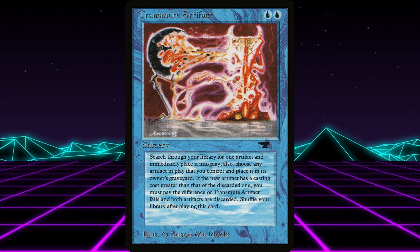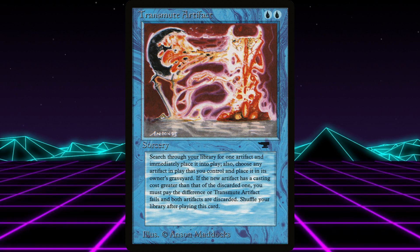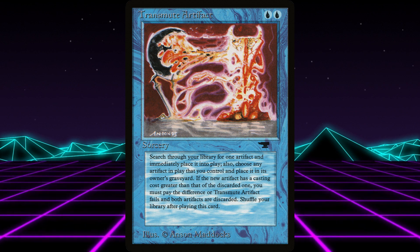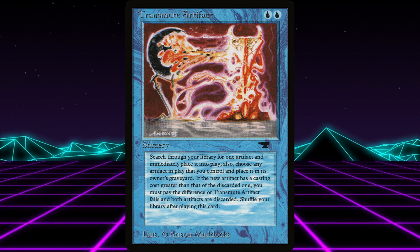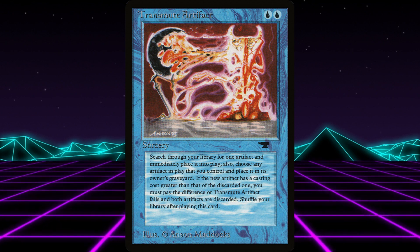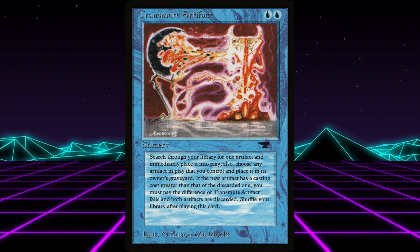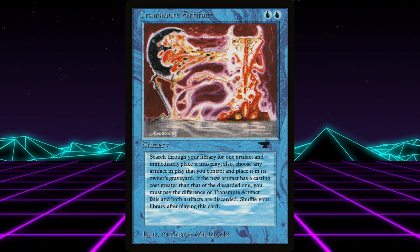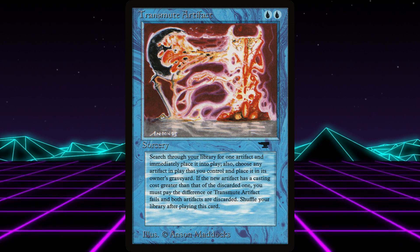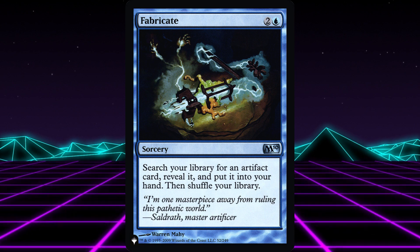And last, we have a real old one: Transmute Artifact. The oracle text says sacrifice an artifact. If you do, search your library for an artifact card. If that card's mana value is less than or equal to the sacrificed artifact's mana value, put it onto the battlefield. If it's greater, you may pay X, where X is the difference. If you do, put it onto the battlefield; if you don't, put it in its owner's graveyard. All four of these do something similar in slightly different ways — I don't know which one is better; let me know in the comments. I suppose you could just go with Fabricate, a three mana sorcery that searches up an artifact and puts it in your hand.